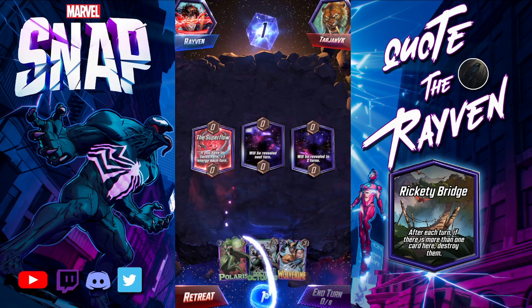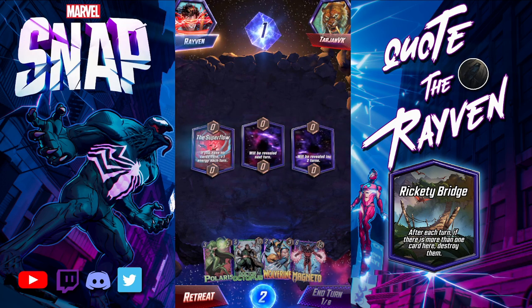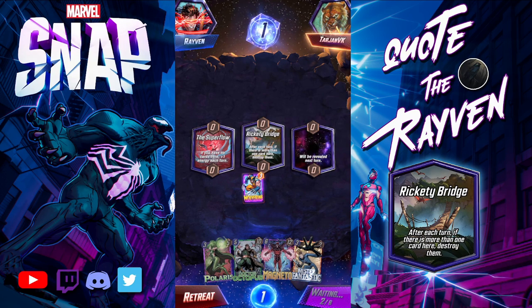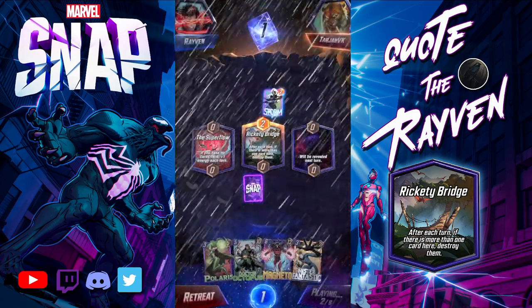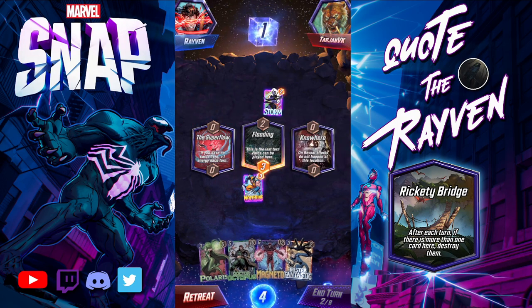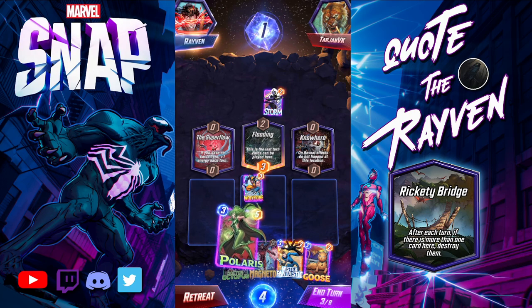Super Flow, nice — that's gonna help. We were going to skip this turn. They skipped as well. We've got the Rickety Bridge, where we will drop Wolverine. Oh, they stormed it. The location says on-reveal effects do not happen at this location. We'll drop Polaris.